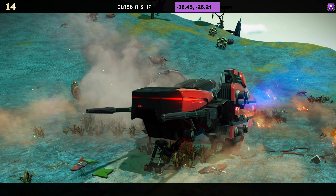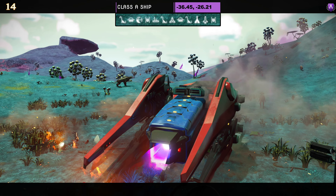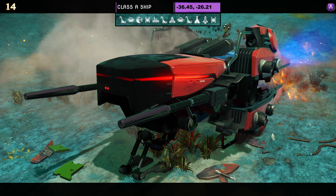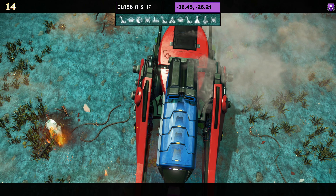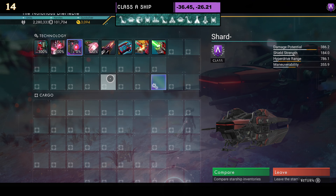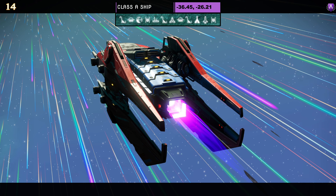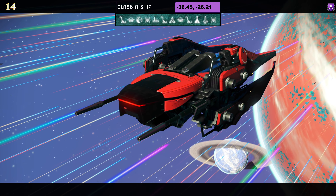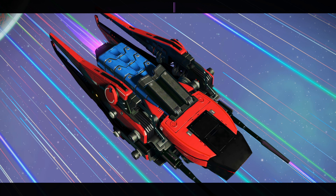Ship number fourteen — class A. Details at the top of the screen. Another simple hauler style without wings. Color scheme is red and blue. Supercharged slots: one on the left and one on the right as an A class. In the air it's one of those that doesn't spread out, staying the same as on the ground.